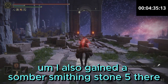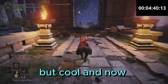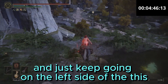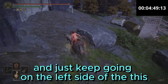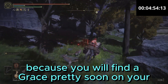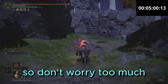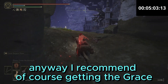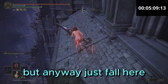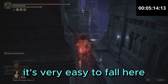I also gained a somber smithing stone 5 there — I don't know how, but cool. Now you're gonna have to turn left here, and just keep going on the left side of this area, because you will find a grace pretty soon on your left side, and there are barely any enemies around here, so don't worry too much. I recommend getting the grace, because this next part is a bit tricky with all the jumping and stuff. Just fall here and try to do this slowly — it's kinda dangerous, and it's very easy to fall here.